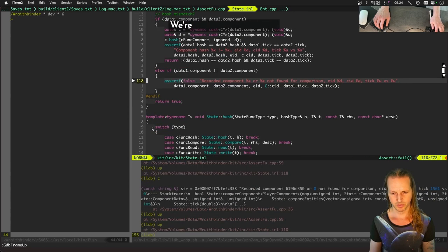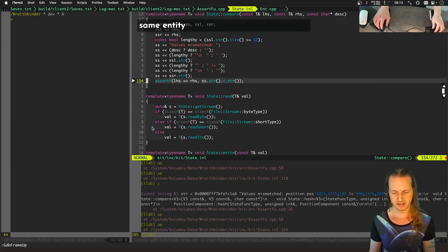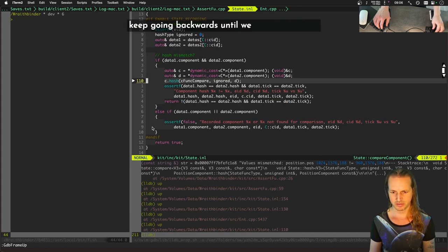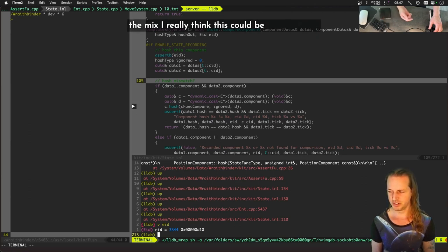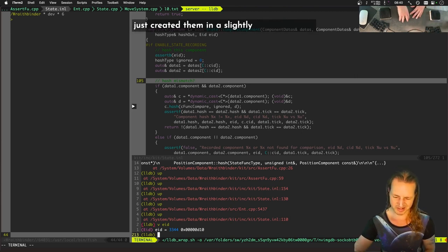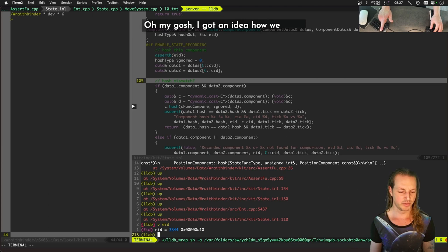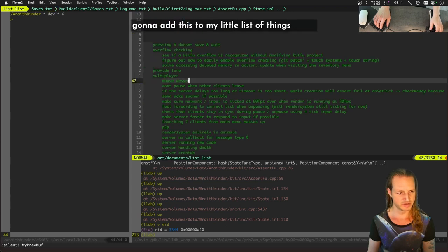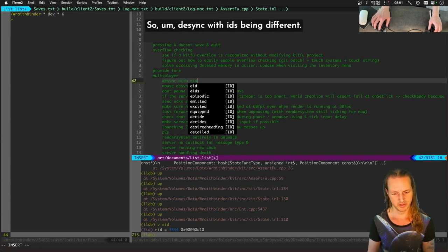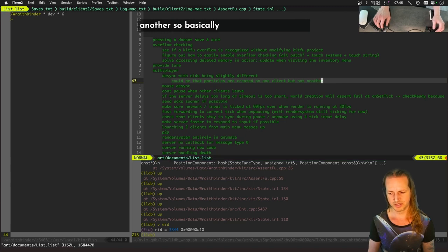Getting to a point where it actually pairs up — we're comparing entity 3344, yet another entity entering the mix. I really think this could be just ordering — it might have created creeps in a slightly different order. It could be particles! I have an idea for how we could find this issue more easily in the future: log out whenever an entity number is being created. Particles might be created on one client but not another.